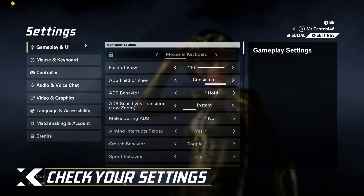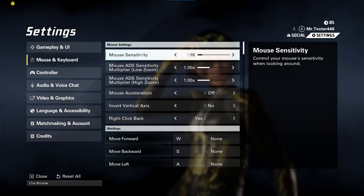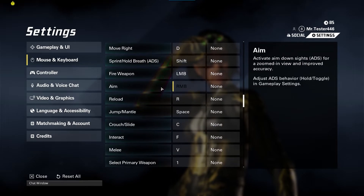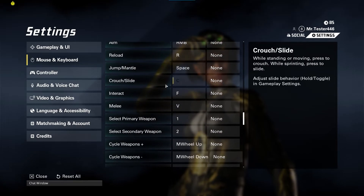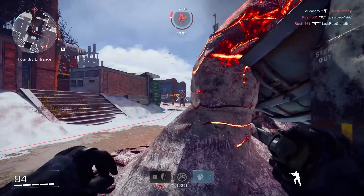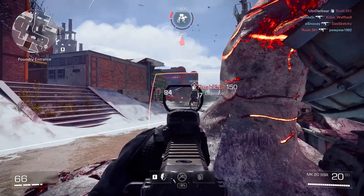Before you hop into the game, we'd recommend taking a look at your settings. There are a lot of customization options available to you in there, but one thing we'd recommend in particular is looking over your key bindings. While you can slide, use devices, and crouch using the keyboard, we found it incredibly useful to rebind these keys to your mouse. Repositioning those actions onto your mouse can make them much more accessible, while your keyboard fingers can remain on your movement keys.